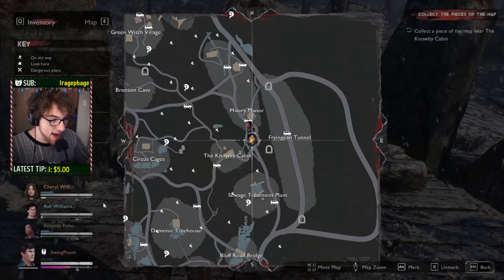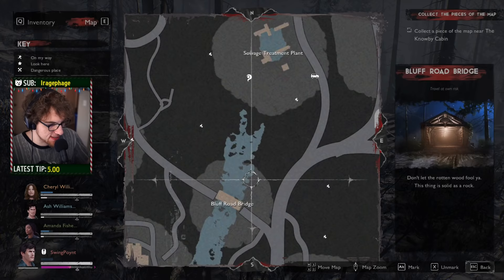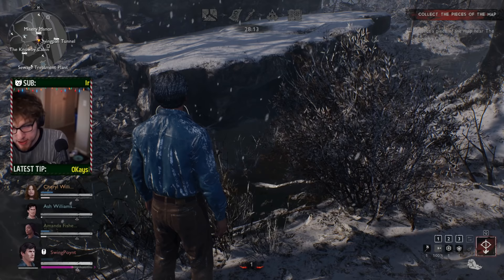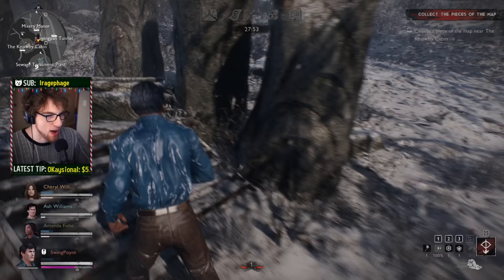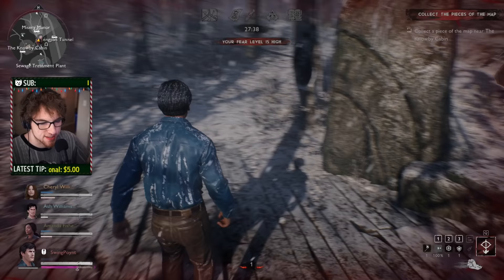One huge game mechanic the tutorial doesn't cover is altars. On your map you'll see little wispy icons — those are revival altars. If a teammate completely dies, you can walk up and pick up their soul, then run to one of these altars and place the soul on the flat stone surface to revive them. Make sure you use the right part of the altar — the flat area, not a nearby rock. Once you use a revival altar, it's not consumed and can be used again, so keep bringing teammates back as needed.